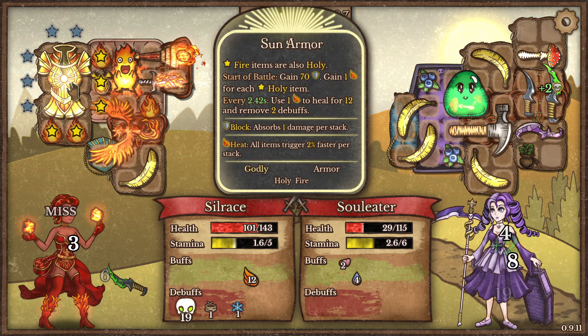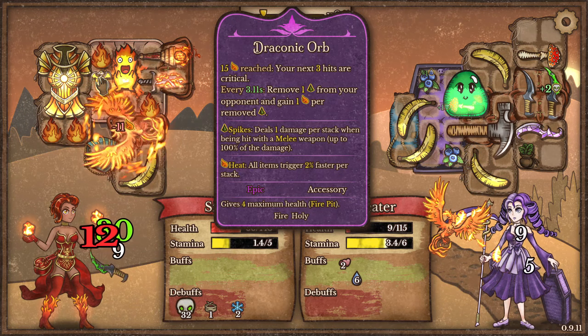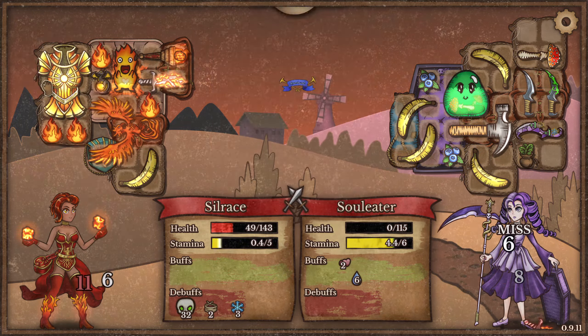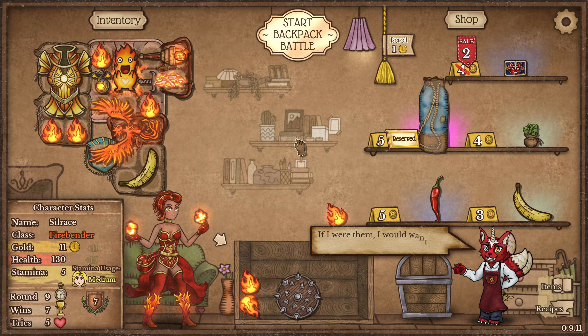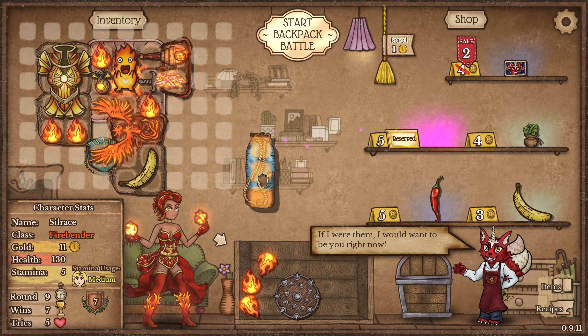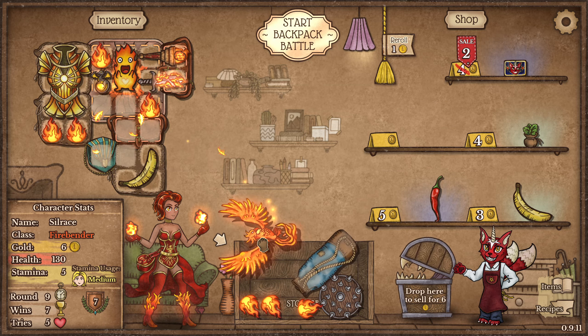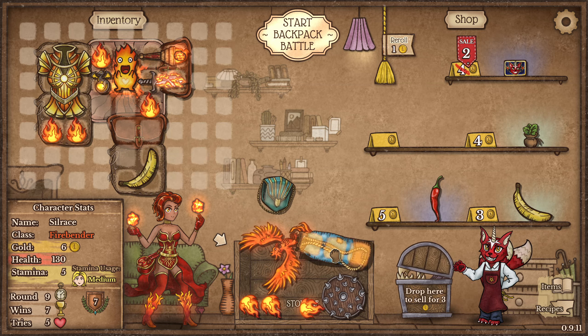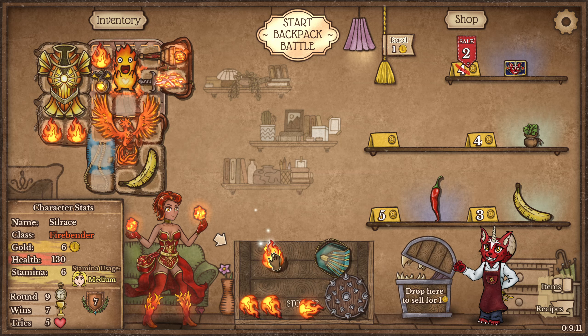One heat for each holy item, which I have none of. This is also here — oh, this is actually holy, I didn't realize that. Okay, so buy this, customer card on sale again — buy that.